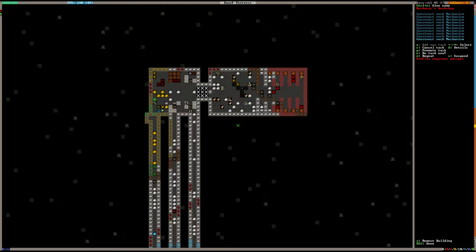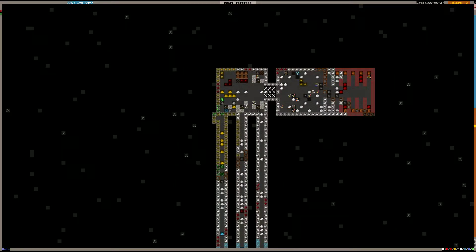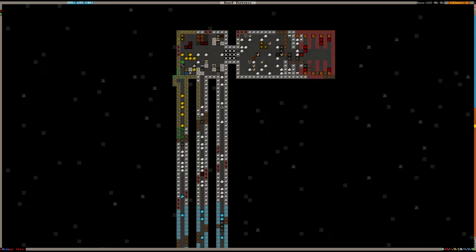The mason is the same guy as the stone crafter, so he won't be able to work on both at the same time — he'll just choose whichever job he fancies. We've got a couple of mechanics in the fort as well.